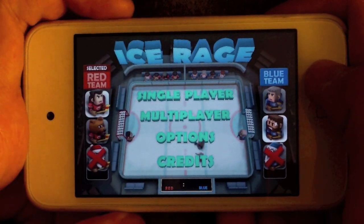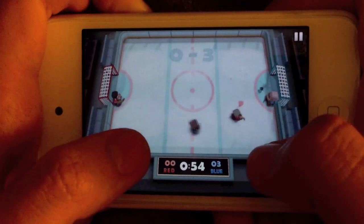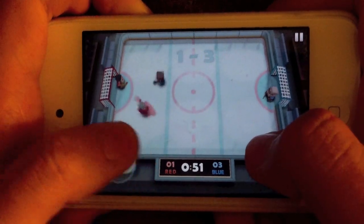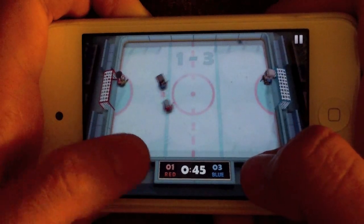For single player, it's very simple. You can select a difficulty that you prefer, and can choose what character you want to play as, and also choose the opponent's character. That's really it for the whole customizing part. You get a minute and 45 seconds to score as many goals as you can. You can block your opponent's shots with your character, and you can also knock down your opponent.